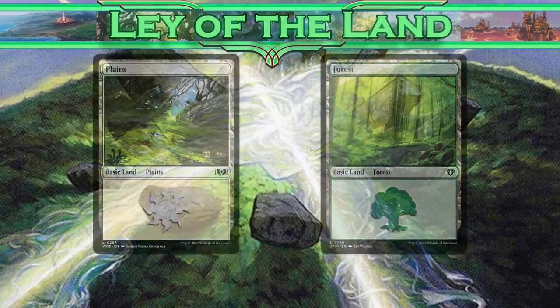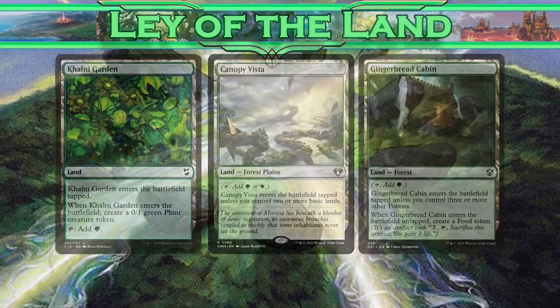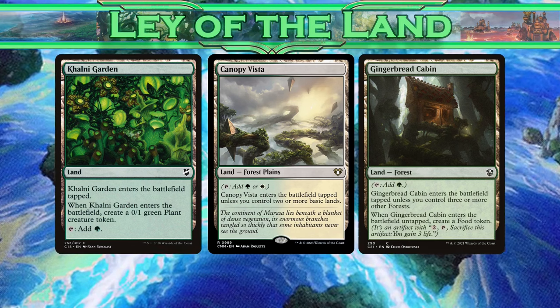What do our lands look like? This deck really doesn't need much from its lands besides basics. I've thrown in the Gingerbread Cabin, Canopy Vista, and Colony Garden, but that's all. Very affordable and very dependable.